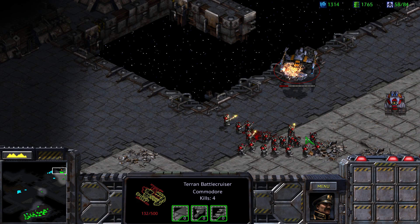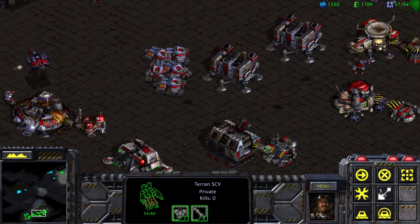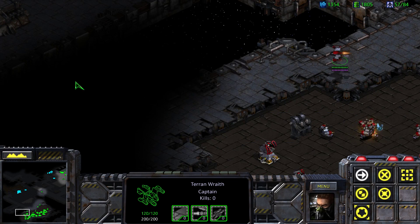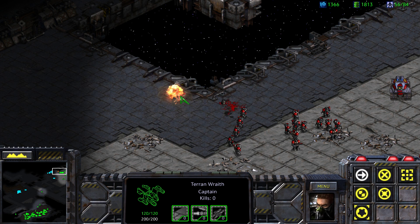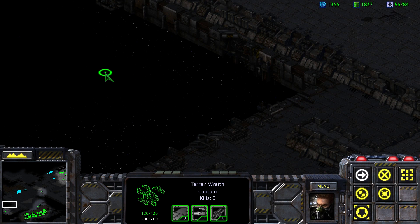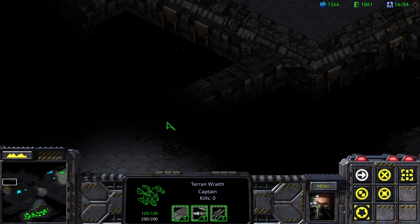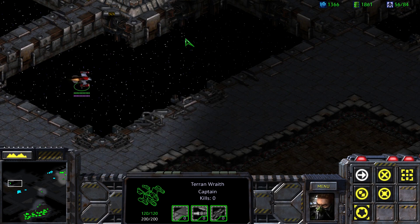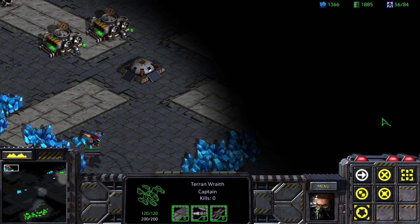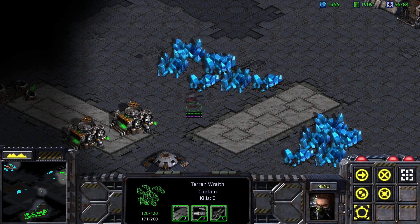I guess he just has flight units around — well, that's not annoying or anything. Let's go scouting. Anything over here? He has a wraith up here. What else does he have — let's just find out. It can't be much, unless he's got a whole other base up here — that would be obnoxious. Well, there is a bunch of stuff — look at that, there's another base up here. It's not much of a base, but it is a base.